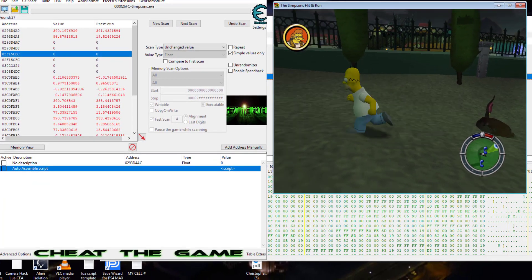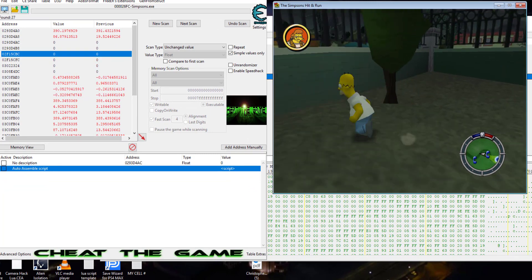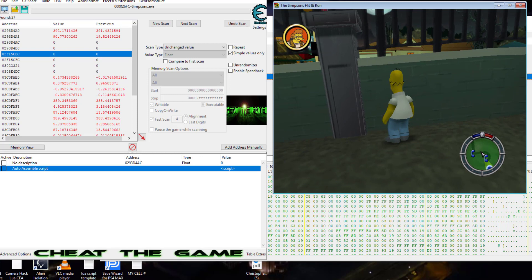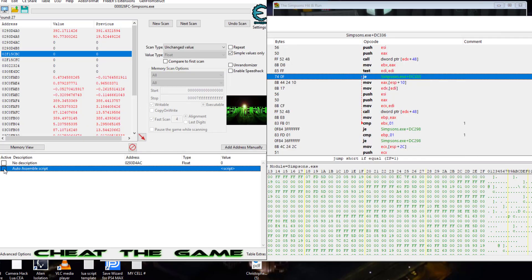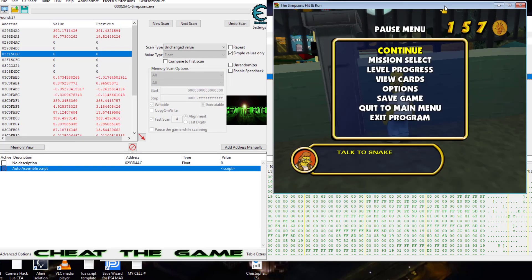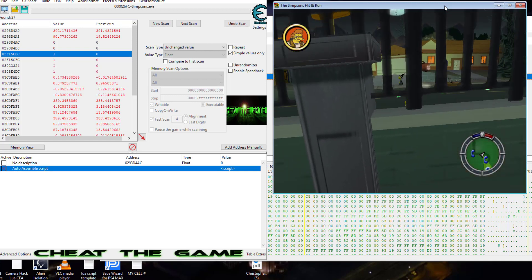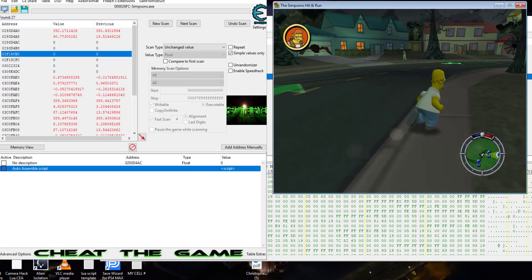Let's go test out the script. Escape — right now we should not be able to walk through a wall, and we cannot. Let's turn our cheat on — and boom, we're through the wall and we can continue on with our game.